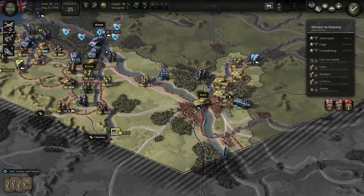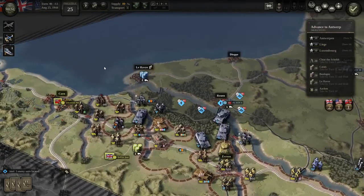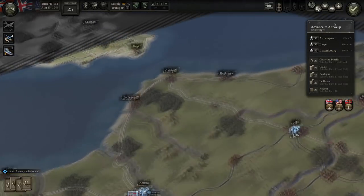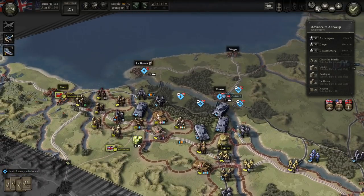Our right flank had a little bit less success. I'm going to use my TAC air here mainly to suppress these guys and hopefully prevent them from launching any attack against us. We also still have naval bombardment, which I completely forgot about — I think that leaves the screen after this turn, but I don't have anything to bombard. Naval bombardment only works when you have eyes on a unit.